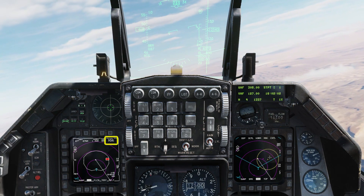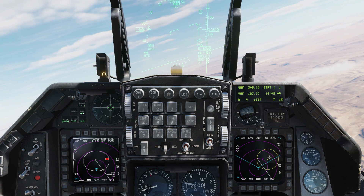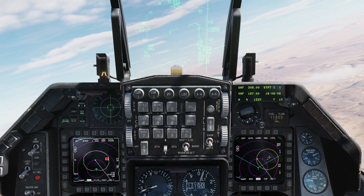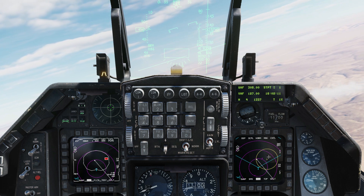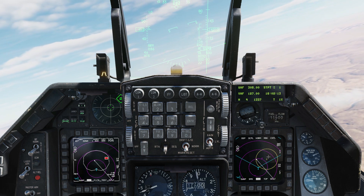PGM-5 shows the accuracy of your lock — lower numbers mean more accurate. You want it to be PGM-1 or 2 in order to fire the missile. As you fly around, particularly if you don't go straight at the SAM, you'll improve the quality of that lock.